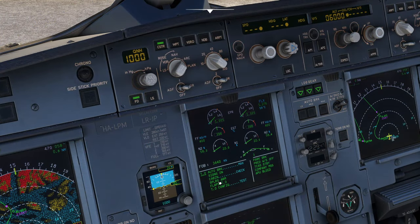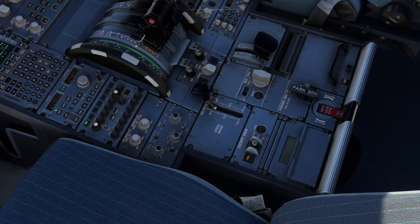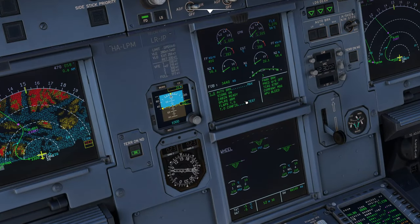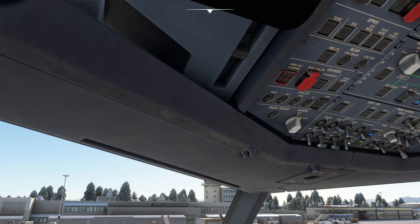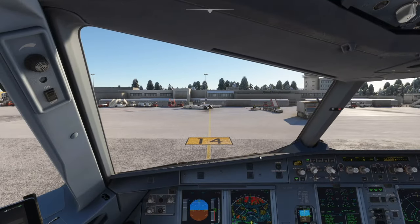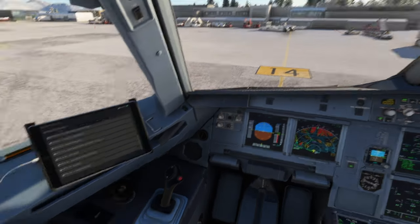The cabin ready feature works as described: once the cabin crew confirm readiness, 'cabin ready' automatically appears on the ECAM, saving you from having to call the cabin or check a camera. Taxiing out with nose lights on, run/turn-off lights, engine anti-ice on due to the cold conditions, brakes released and rolling - the airplane is quite light.